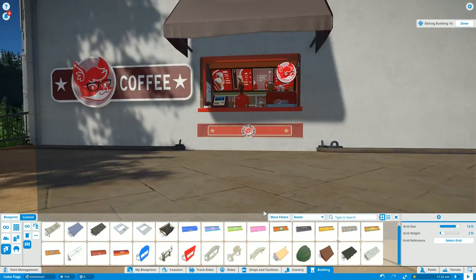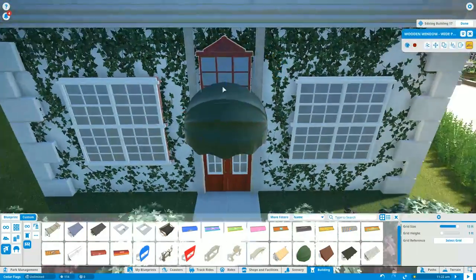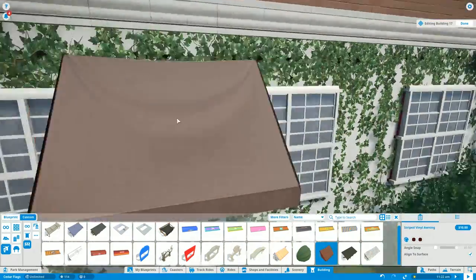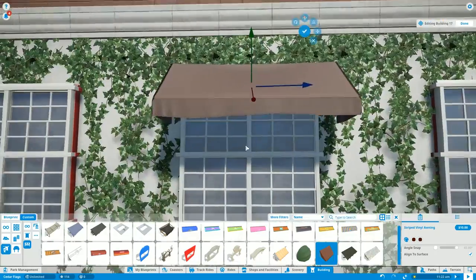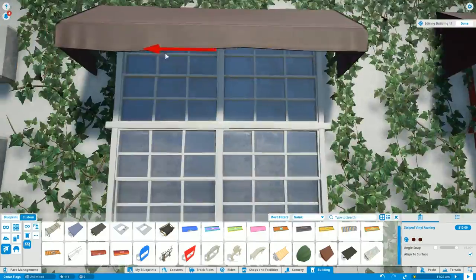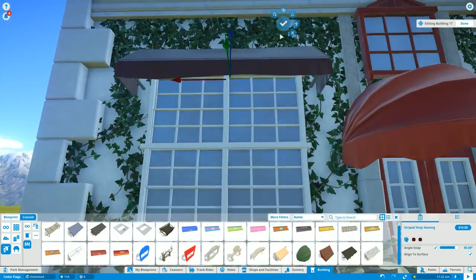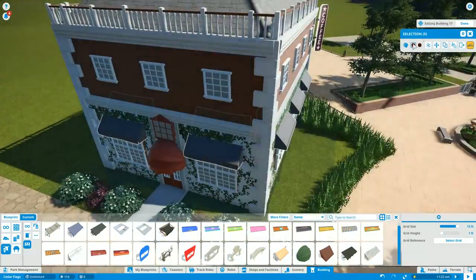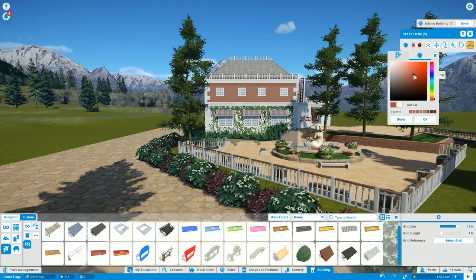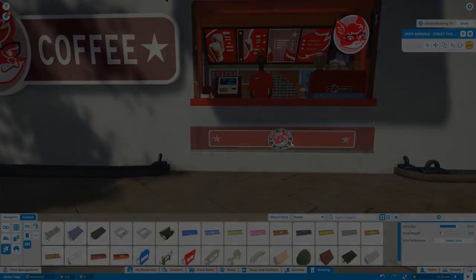We're doing a little more detail work around the Sky Fox Coffee shop. Every time you place a sign the game announces the shop name in this valley girl voice — 'Sky Fox Coffee!' — and every time you made a move it repeated, which got annoying fast. We're placing a couple of awnings to finish out the time lapse, and when you step back and look at it, it really looks great even though I was unsure at first. This is the end of the time lapse and we'll go into the live portion.